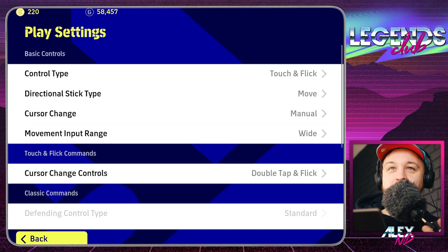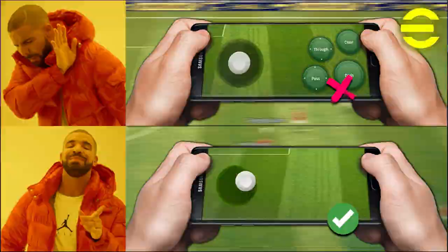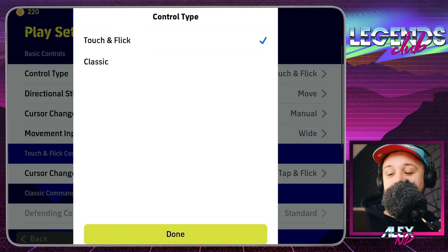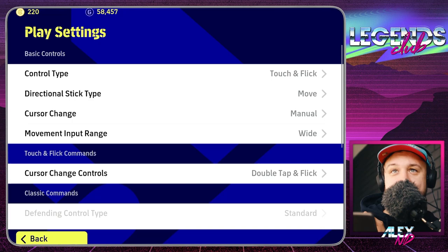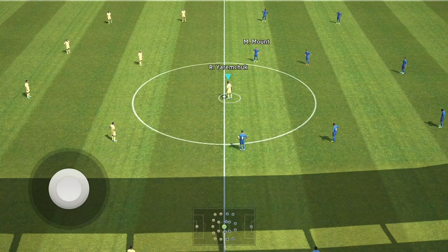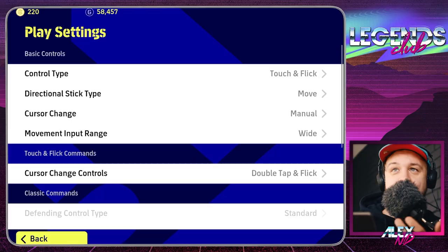Let's cover the play settings. I switched from classic controls to touch and flick — I'm not regretting the change because I can play a little bit more freely and skill moves are a little bit easier. I made a separate video on why you should be switching. If you want, you can switch; if you want, you can play on classic controls. When it comes to directional stick type, I think on a smaller device it's better to have it on fixed — having it on move means your finger covers a lot of screen space.